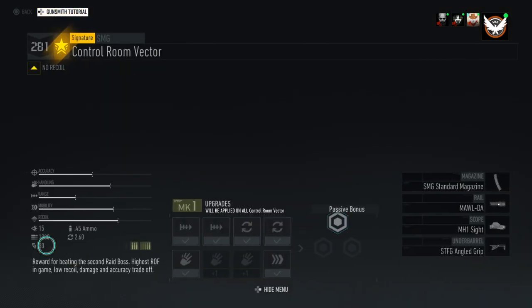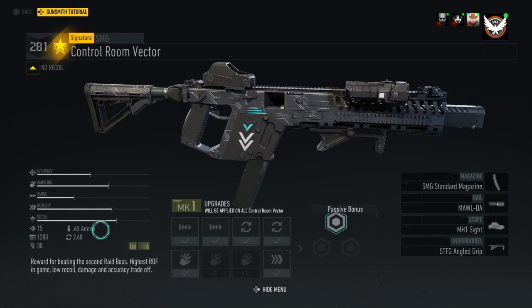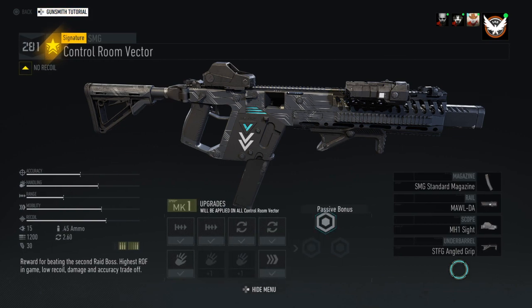First off will be the stats. So here's the breakdown: damage is 15, the RPM is 1200, the mag capacity is 30, the ammo type is the .45 ammo, and its reload is 2.6 seconds.